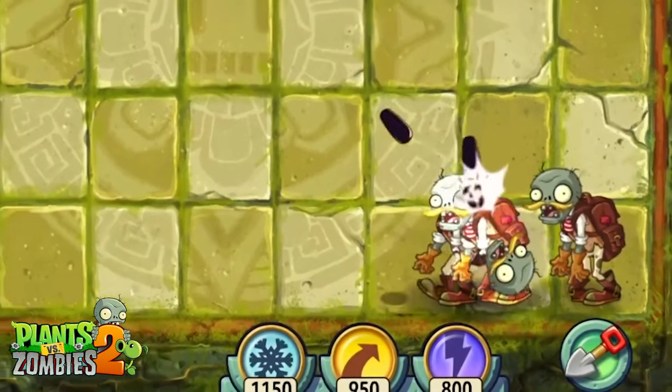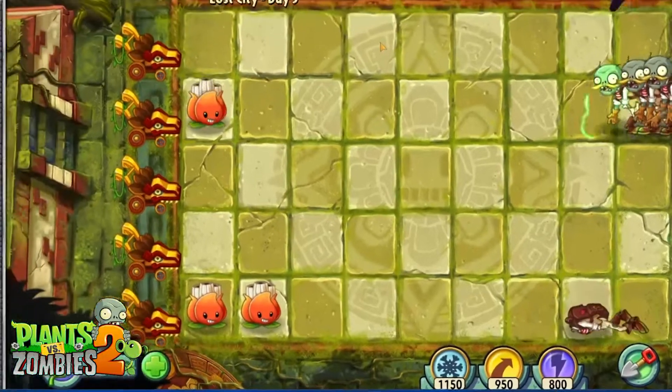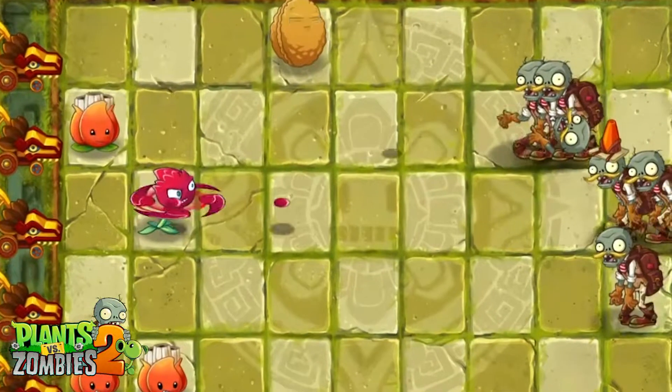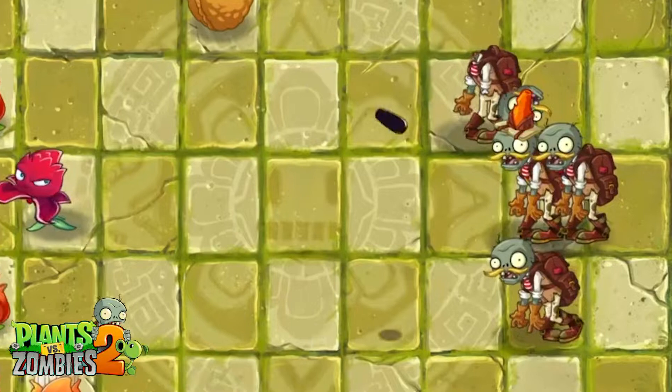Strategy: A.K.E.E. is your key to victory. Its high damage against multiple targets can quickly eliminate zombies. Plant it in the front row for maximum effectiveness. Walnuts offer crucial protection — place them strategically in front of A.K.E.E. and other damage dealers to absorb damage.